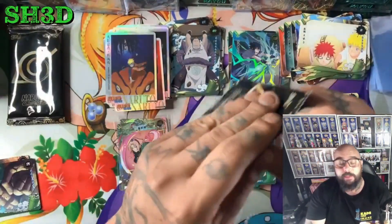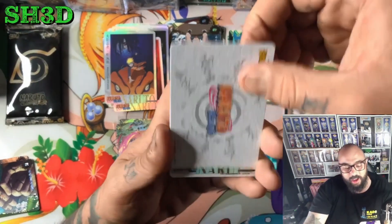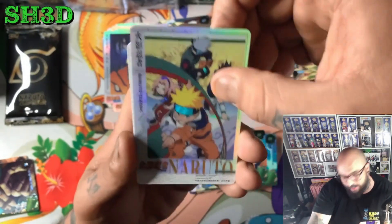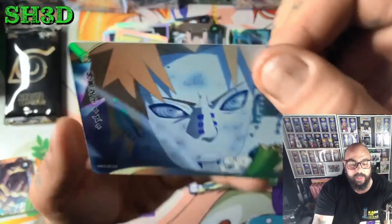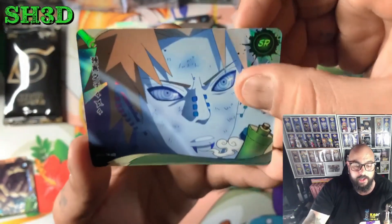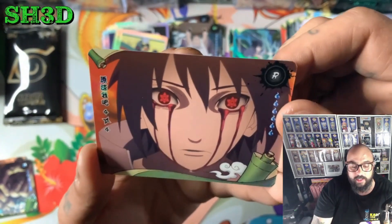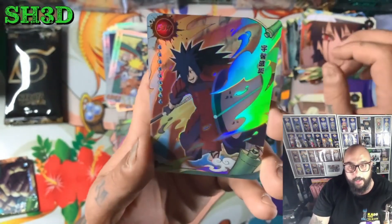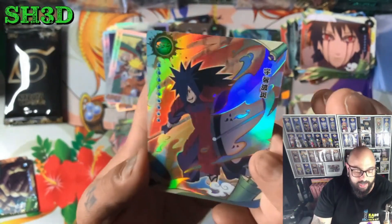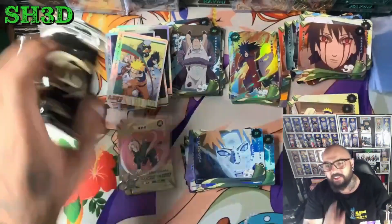Three more packs — 80 packs total but I'm opening two boxes here. We've got Team Seven PTR number one — still amazing. We got Yahiko aka Pain, we've got Jiraiya and Pain, Sasuke bleeding from the eyes with his Mangekyou Sharingan, and Madara. I believe that's one of the two SSRs I'm actually missing, so that could be good.